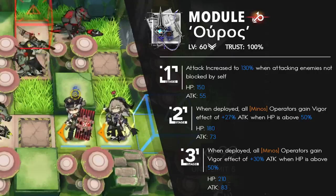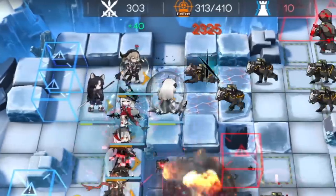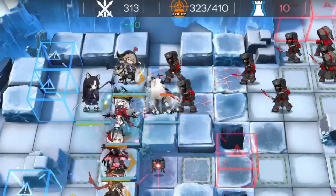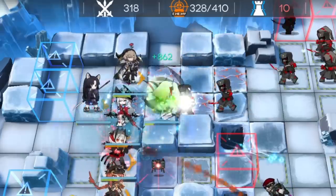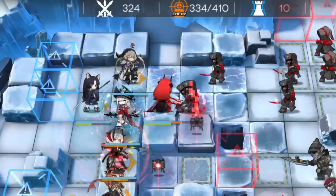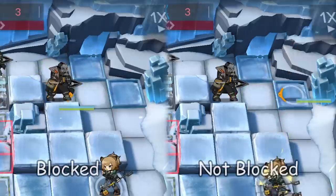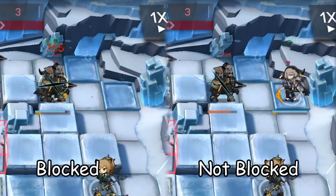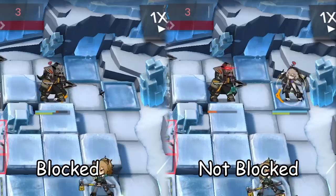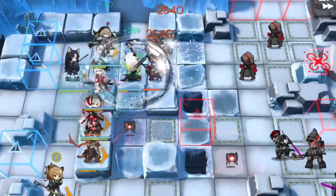She also has her module that increases the damage she does against enemies not blocked by herself and increases that vigor buff talent while decreasing the HP condition needed to trigger it. Even though she's only single target, Pallas can shred enemies with high defense. The bigger issue when using her is the fact that she relies on a bunch of conditions to get to peak performance. First off, the enemy can't be blocked by Pallas, otherwise she won't get an extra 30% damage scaling. Pallas also has to be above 80% HP to benefit from the vigor buff, but the stage 2 and stage 3 modules will lower this threshold to only 50%. Here's the difference between Pallas blocking an Imperial Striker and not — these guys have 800 defense, and when nothing works out in her favor, she loses 1200 damage per S1 activation, which is a lot. This downside is pretty big, but it's an easy fix by adding someone to tank enemies instead of Pallas.